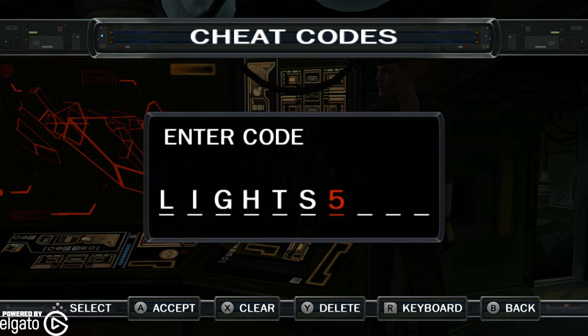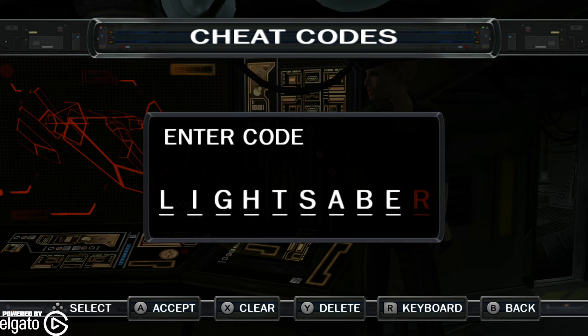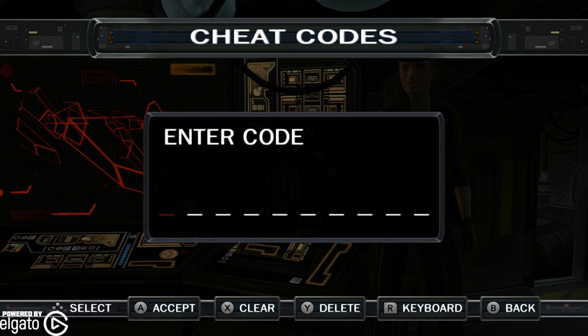I'm going to enter this one right here — this is 'Lightsaber' and it's going to increase our lightsaber power. Your lightsaber now does massive damage. So there are definitely a lot of different options. You can unlock all the Force powers with 'Tyrannus'. 'Kortosis' makes the player take no damage, so you're in god mode — I'm not going to lie, I'm probably going to enter that. You can increase your Force power to maximum level with 'Katarn'.